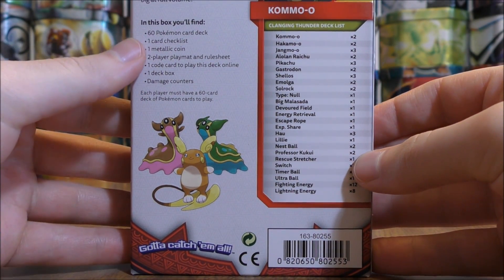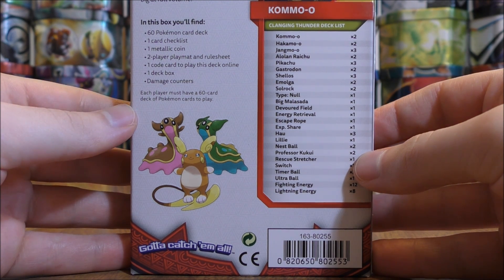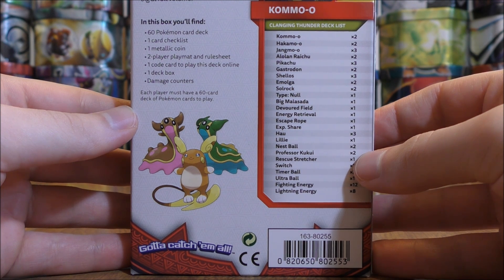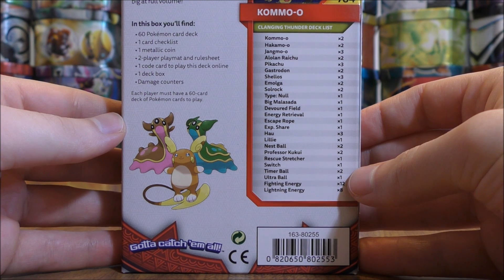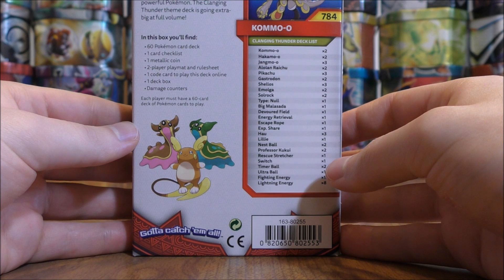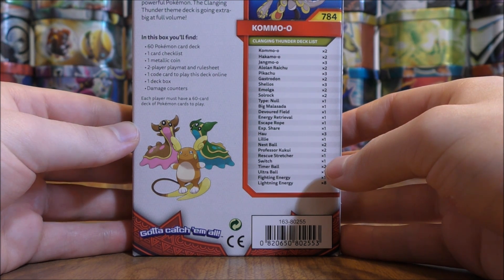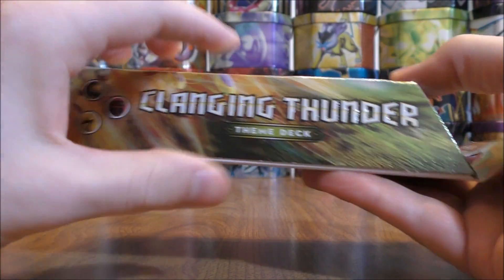On the inside on the left, you'll see what you get: a 60-card deck, a card checklist, metallic coin, two-player playmat and rule sheet, a code card for the online TCG, a deck box, and damage counters. The summary reads: 'Echoes of mighty Pokemon. Kommo'o makes a mighty noise in battle. With a thunderous crew of fighting and lightning types, you can tear it up with huge hits and powerful Pokemon. The Clanging Thunder theme deck is going extra big at full volume.'